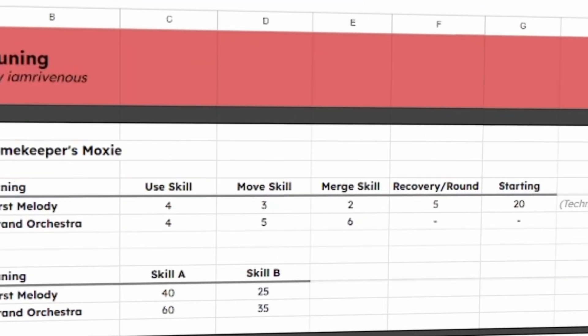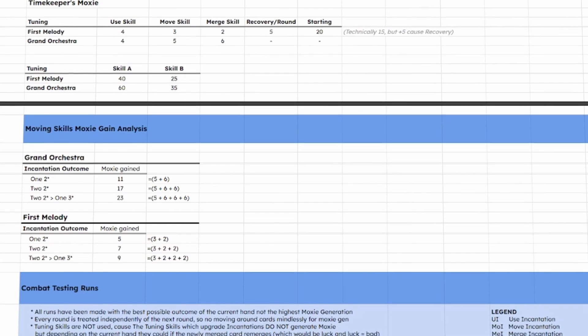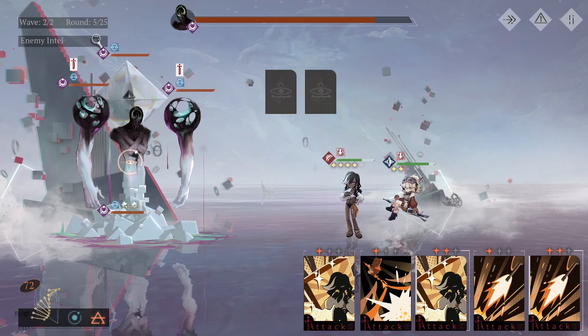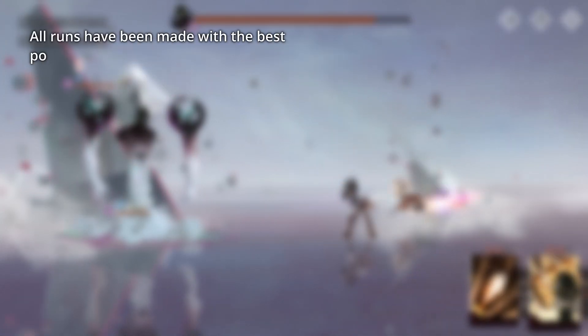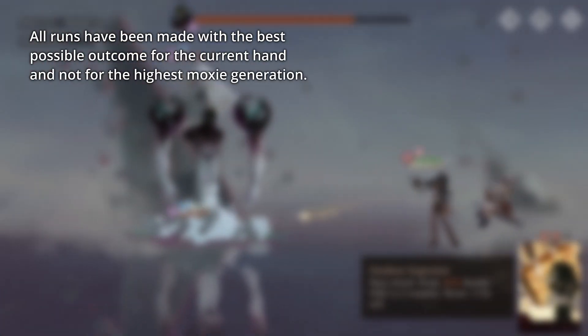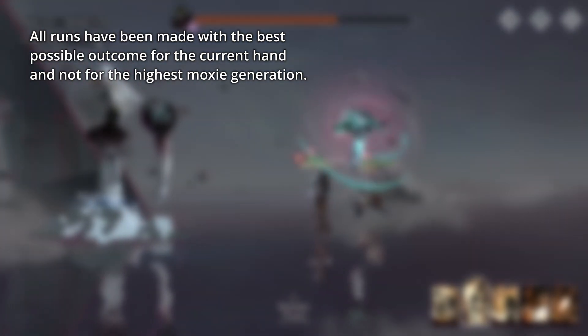Before going into testing, I first wrote down the instruments' different moxie generations and their skill costs, then did some quick math. So let's lay out the rules: all runs have been made with the best possible outcome for the current hand and not for the highest moxie generation. This is because for First Melody, the highest gain would always be to just use skills and never move cards, due to its inherently low moxie generation for moving and merging.